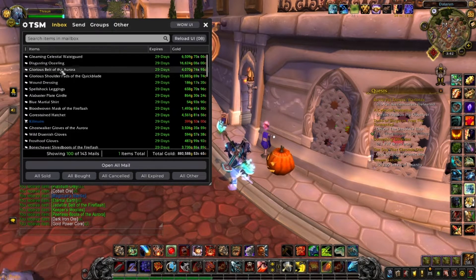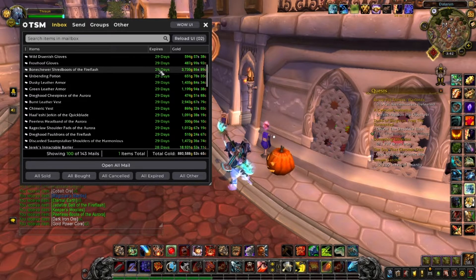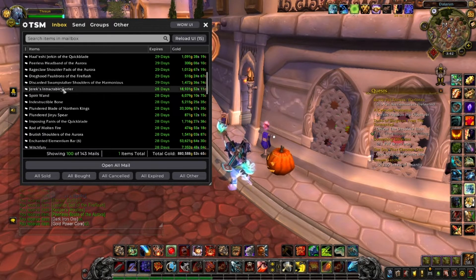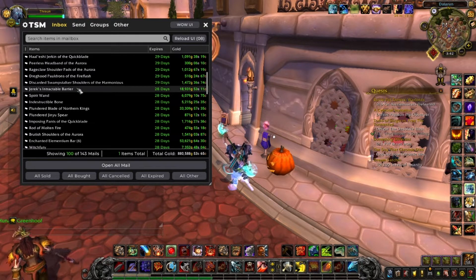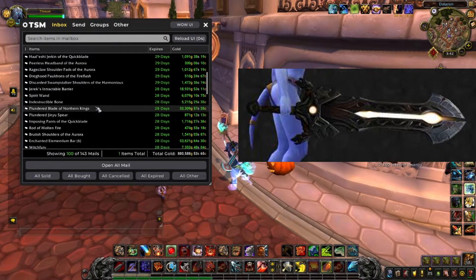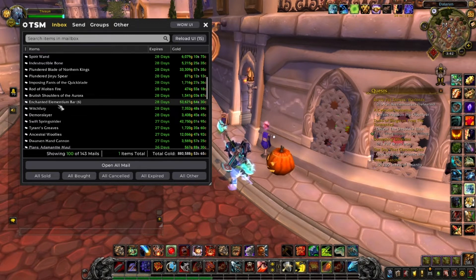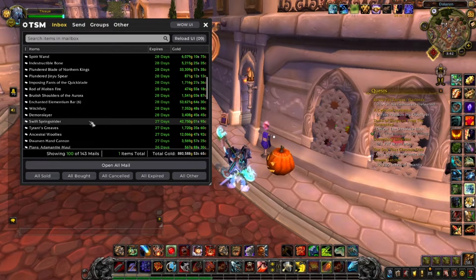Let's start with some Glorious set pieces — disgusting, but selling well. We also have a WOD BOE that I bought for 1k and sold after two days, so that's pretty good. A Plundered Blade of Norfolkins — really, really great item to have up on your auction house. Some Enchanted Elemental Bar, and we also have a Swift Spring Strider, a good mount to sell.